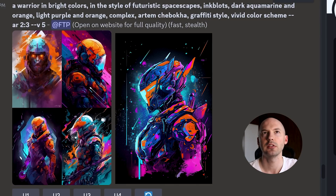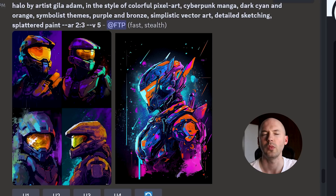Oh, these are sick. A warrior — bright colors, futuristic space scapes, ink blots, dark aquamarine, orange, purple, and orange again — mentioning orange twice, that's interesting. It also gives you some artists sometimes, which I think will be useful to most people. Graffiti style — I don't know if I would have said that here, but that's good to know. Vivid color scheme. I thought this was interesting — it came up with Halo, which is just Master Chief. The picture kind of looks like Master Chief, I guess.